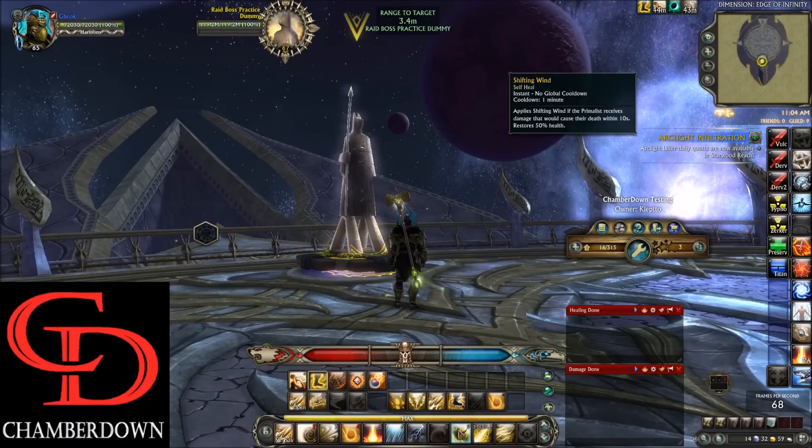Shifting Wind is a nice little saver just in case you run into some issues. On the 0 key or middle click we have Sirocco — your standard Interrupt and Debilitate on a 20-meter range. On the minus key we have Squall, your single target pull, which also applies the 5% critical hit chance debuff like many other builds in Rift.